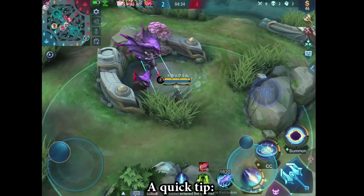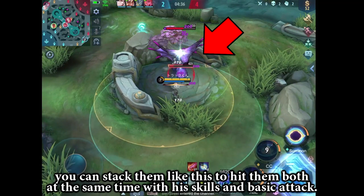A quick tip: when you attack the blue buff, you can stack them like this to hit them both at the same time with his skills and basic attack.